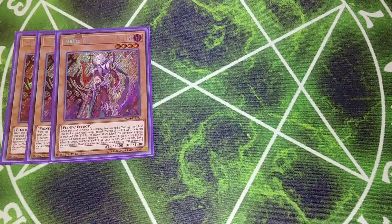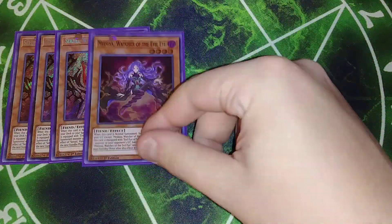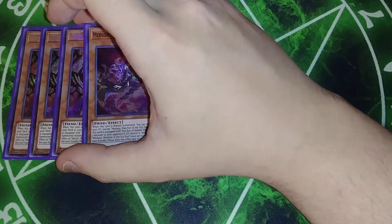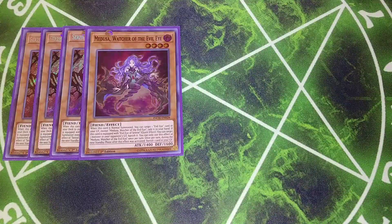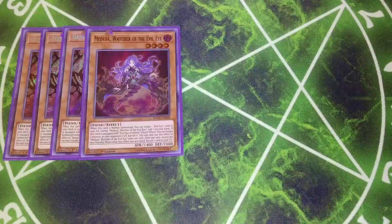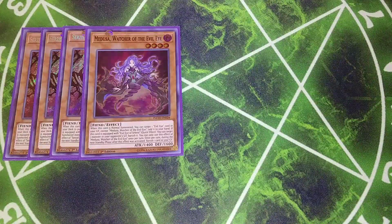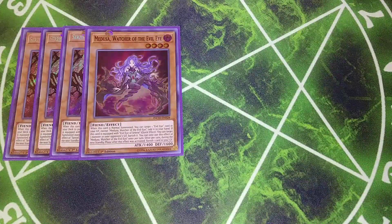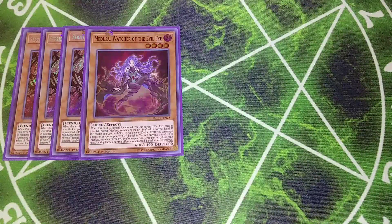One copy of Medusa Watcher of the Evil Eye — you just play a single copy of Medusa. Her effect is that when she's normal summoned, you get to target an Evil Eye card in your graveyard, except another copy of herself, and add it from your graveyard to your hand. If she's equipped with Evil Eye of Selene, you can target a monster in your opponent's graveyard and banish it. You can only use her effect once per turn, and once per turn during the next standby phase after this was activated, banish a card in your graveyard — not that big of a deal.